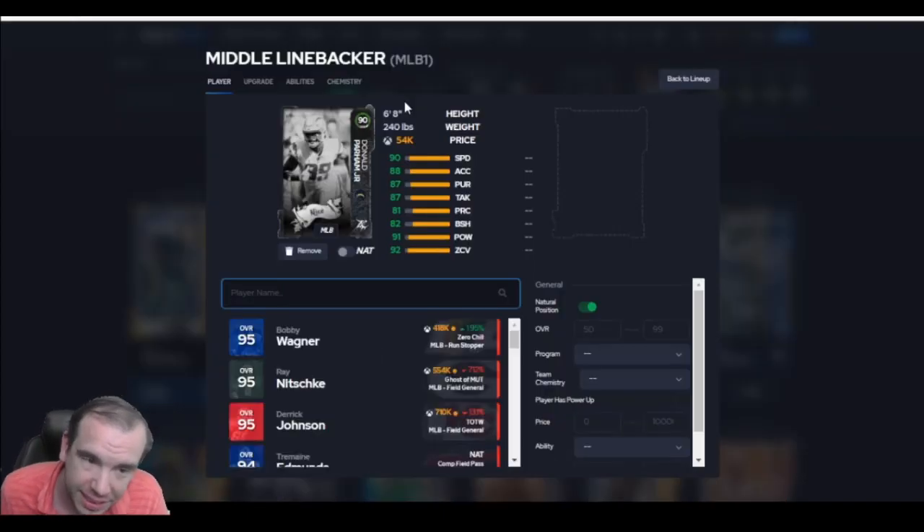Up next, how about a 6'8" user? 90 speed, 92 zone — you can leave him in a zone by himself. But 6'8" user: when they throw the ball 10 yards behind, he's going to go up and catch it and they're going to get really mad. If you need a 6'8" user, it's cheap — go get him.